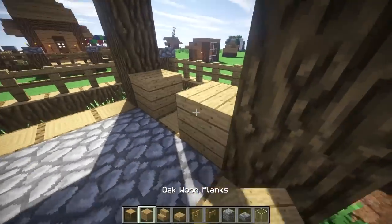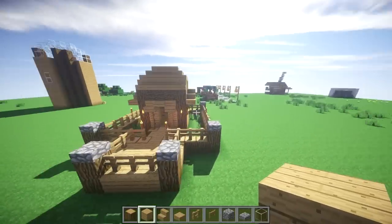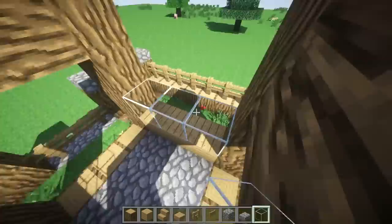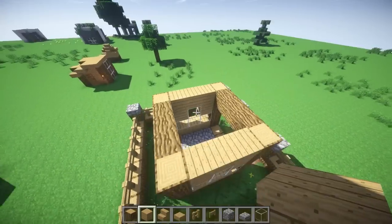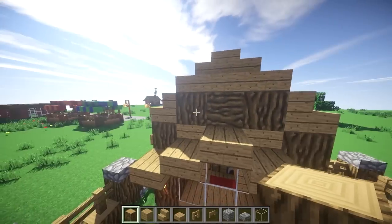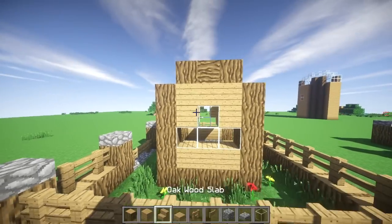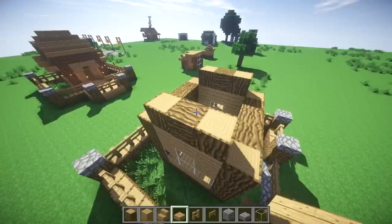And on these sides, we're going to have windows. Let me go ahead and show you how those are going to work by coming over here to the one I've already built. There's a layer down there, and then you're going to want to put three glasses on top. You can see on the other one I just did planks, but it really doesn't matter — you can do whatever you like, whatever your heart desires. Then you want to put your oak wood planks on top.